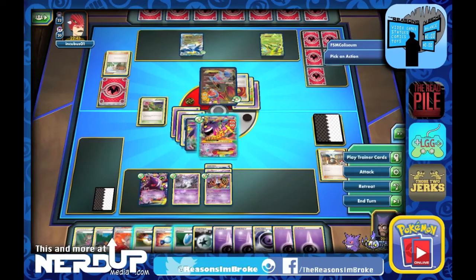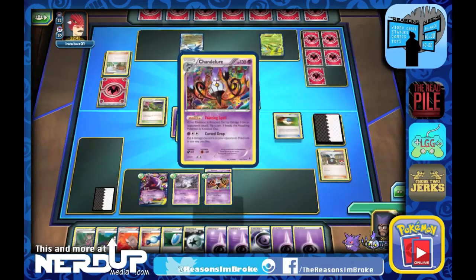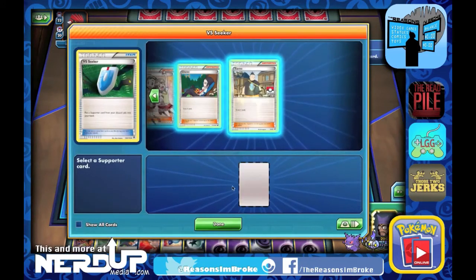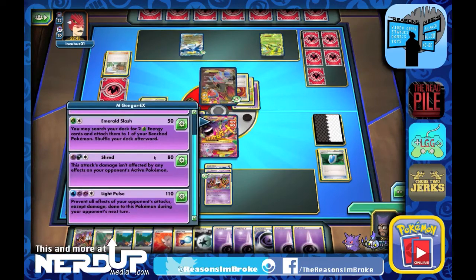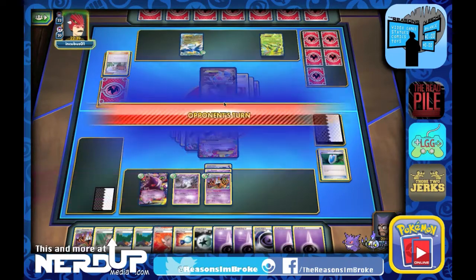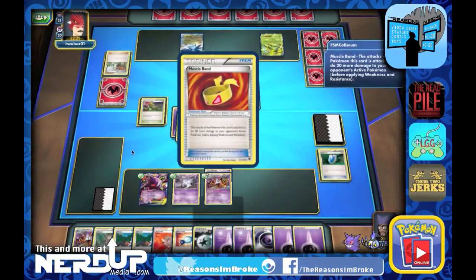We'll go ahead and draw three — we're down to 20 cards. We do a Great Ball and get another Litwick, Gengar, and Chandelure. Let's go with the Chandelure since we do have another Rare Candy. Versus Seeker will get our draw three right back. Now we can do some damage — Phantom Gate again, going with Light Pulse for 110 damage. They're down to 50; we're down to 120. Next attack we should be able to put them away. If they put out a weaker basic, we can always Lysander up and knock it out for the last prize.